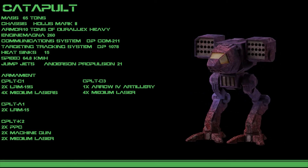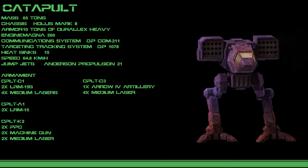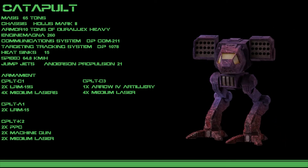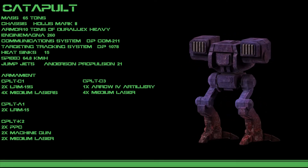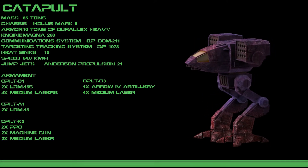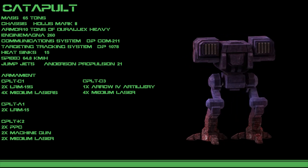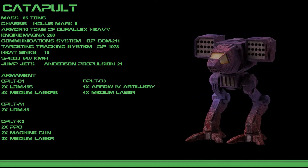The Catapult C-1 mounts twin long-range missile launchers in its arms, as well as a quartet of lasers in its torso, allowing it to effectively fight at long and medium ranges. The Catapult A-1 is an exclusively long-range artillery mech, dropping all close-range armaments. The minimum arming distance required by the missiles makes it an easy target to anything that gets too close, however.